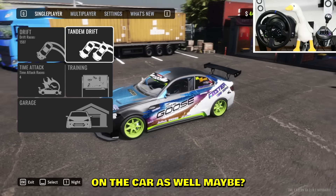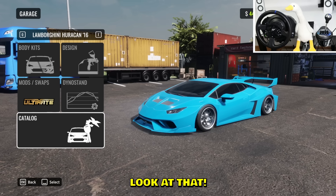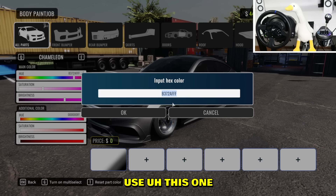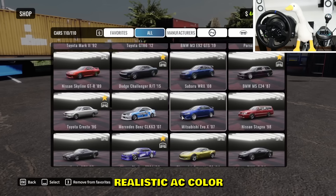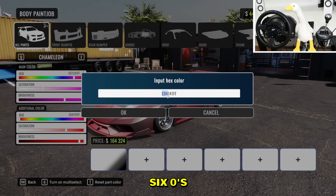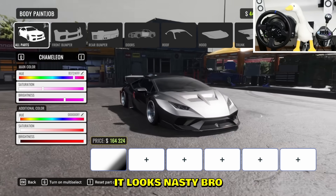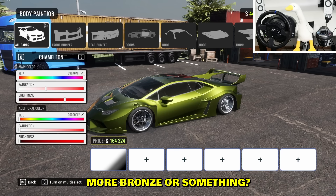Let's do a server and check out how we can add more stuff on the car. Let me use a different car - how about a Lambo? Boys, if you want the best color ever with Assetto Corsa graphics in CarX, go into design and write these values down. Go into chameleon and use this color code - the most important numbers ever in CarX. Paste that in here; this one has to be six zeros and two F's at the end.